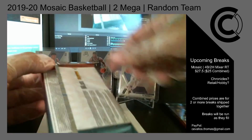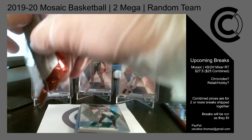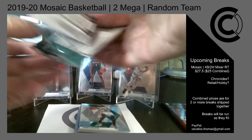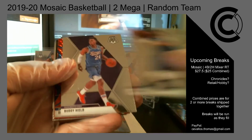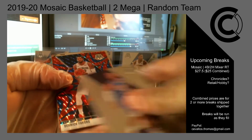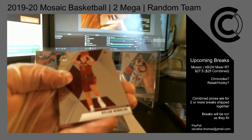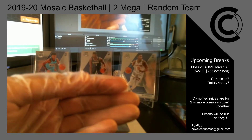Two more packs left and then the pack with the autograph. Mason Plumlee, Jamal Murray, Buddy Heald, and not a rookie Derek Favors for the Pelicans — adding on to that Zion hit — Reactive Blue, Jam Masters Paul George for the Clippers, rookie Dylan Windler for the Cavs, Hall of Fame Shaquille O'Neal, and base rookie Nick Claxton for the Nets. Two more packs to go including the autograph pack.